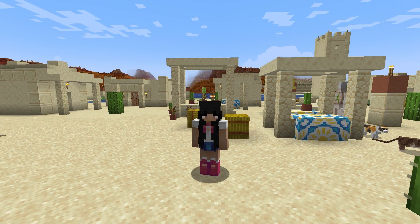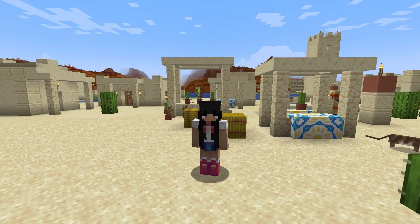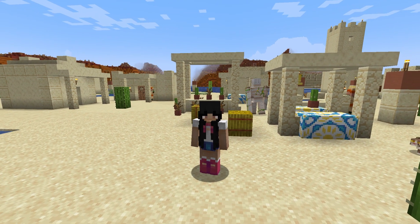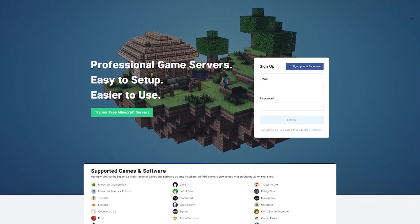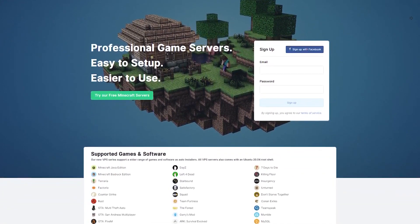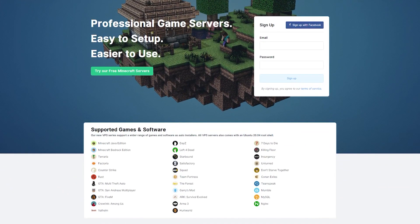Those are all the major changes in Snapshot 22w15a. If you found this video helpful, make sure to leave a like and subscribe to see more from our channel. If you'd like to create a free server for Minecraft to test out this snapshot with your friends, head over to server.pro or click the link in the description. Thank you for watching.